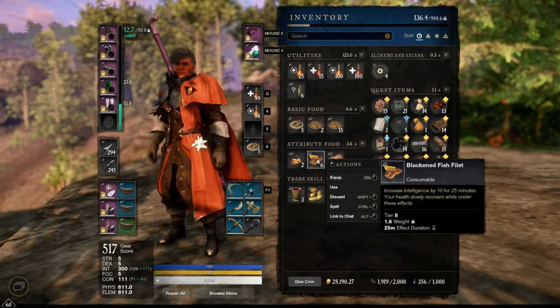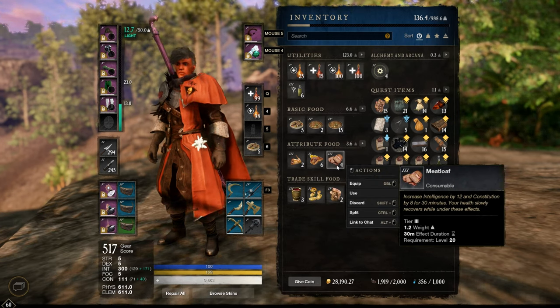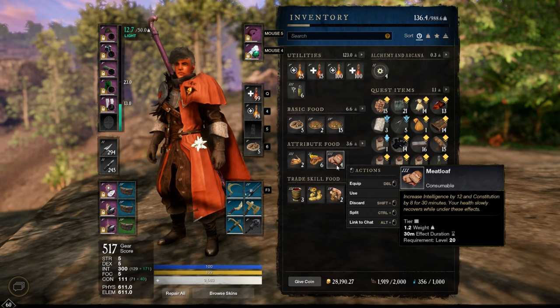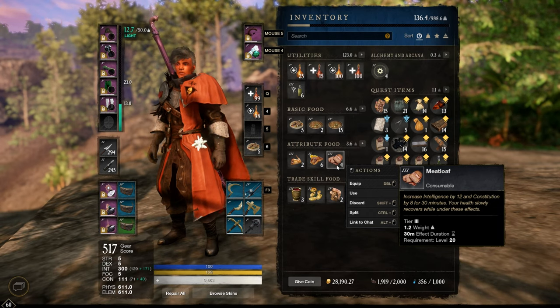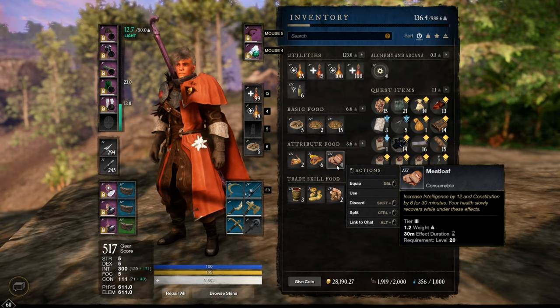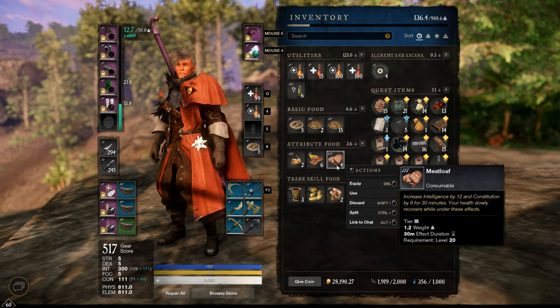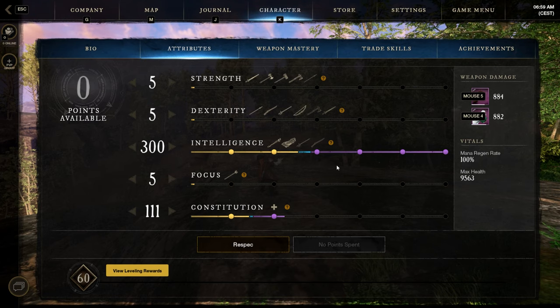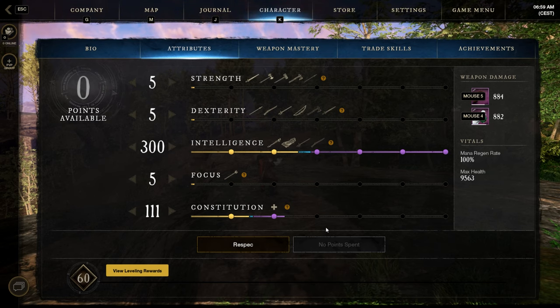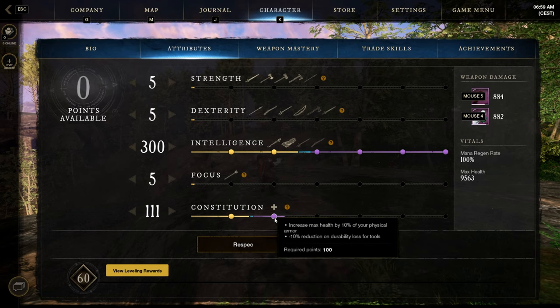For buff food: the Hearty Meal for HP regen, the Energizing Hearty Meal for mana regen, and sometimes this one for extra INT and Constitution. The 40 INT buff food is of course the most expensive and better, but it's too expensive, so I use the level 21 version with 12 INT and 8 Constitution — it's more than enough.